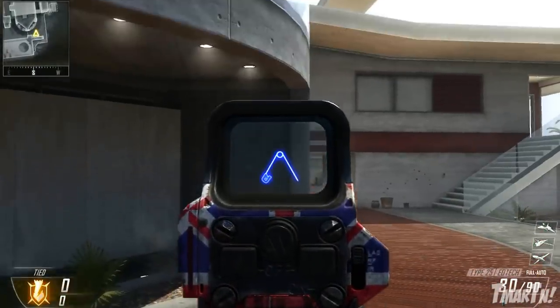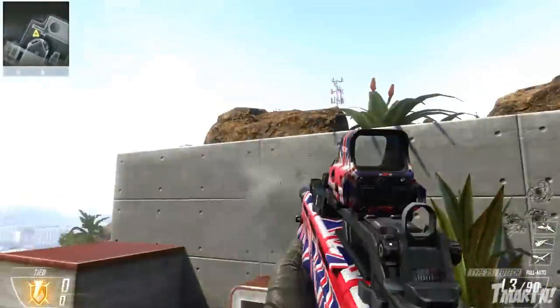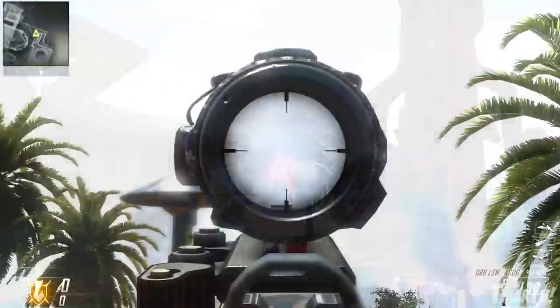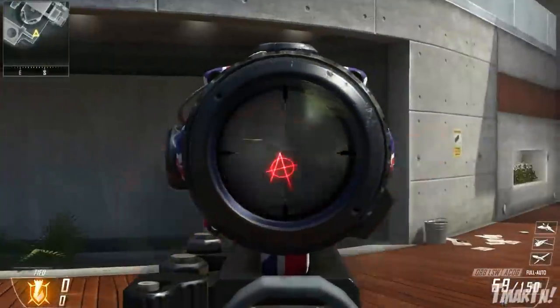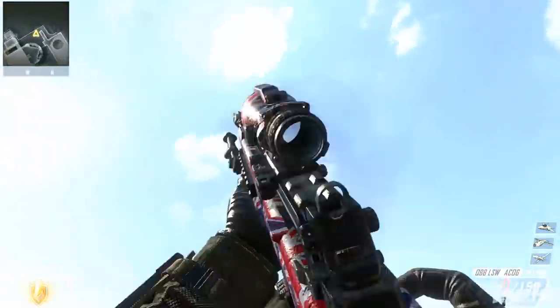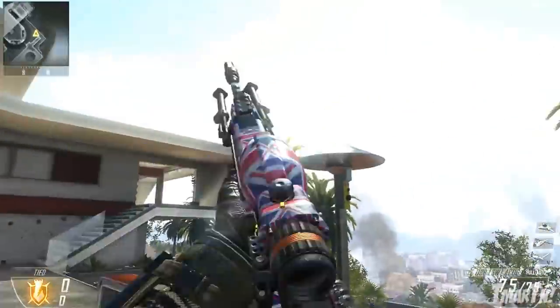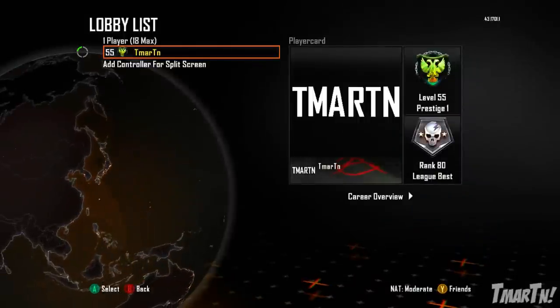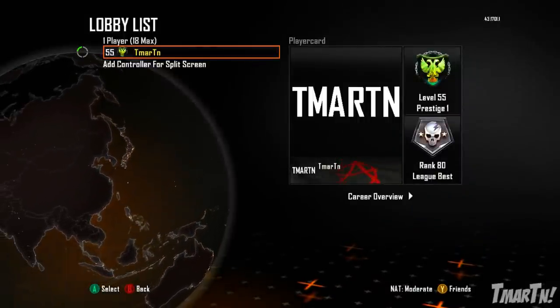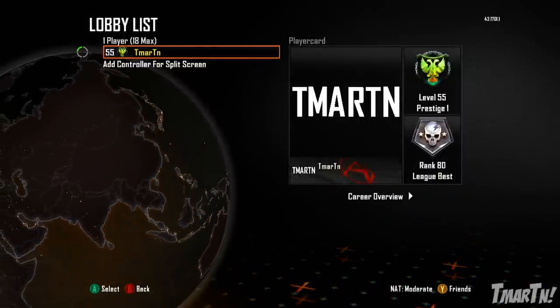Then you've got 'Safety First,' which is literally a safety pin — I don't understand what that's supposed to mean. And finally you've got 'Anarchist,' which is an 'A' inside a circle logo. Maybe those are UK references that I'm not getting. The calling card is a waving anarchist flag — I was surprised it wasn't a waving UK flag — but that's the UK Punk personalization pack.